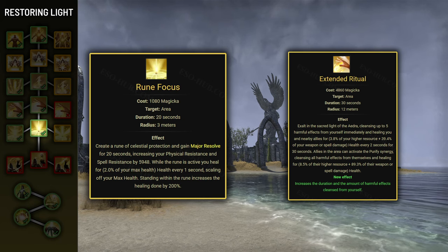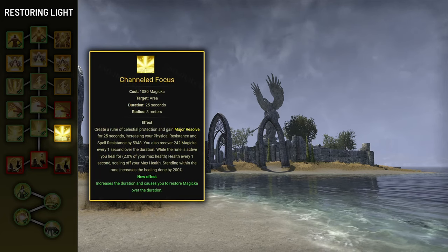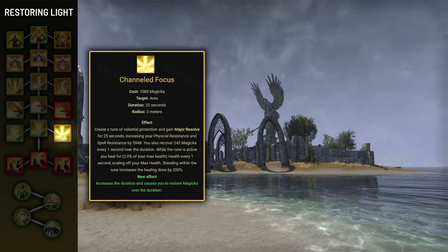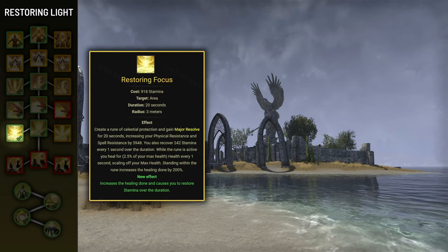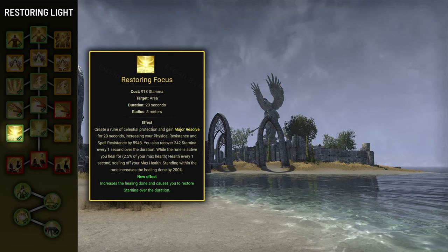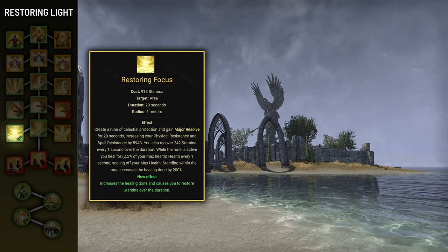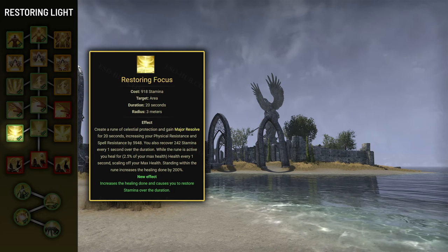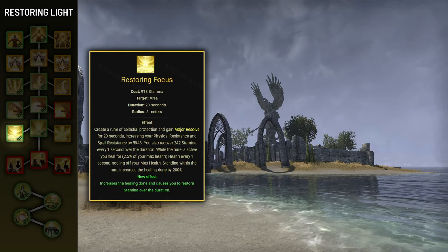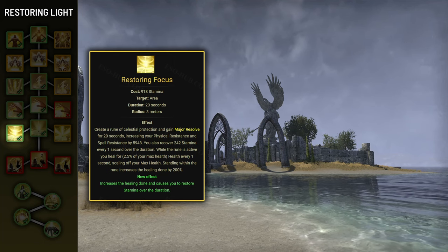The first morph, Channeled Focus, increases the duration to 25 seconds and causes you to restore 242 magicka per second. But you'll want to use the other morph, Restoring Focus. This morph increases the healing to 2.5% max health per second (7.5% inside the Rune), and more importantly restores 242 stamina per second. The reason this is better than recovering magicka is that your regular stamina recovery doesn't work while blocking, so it's important to seek other ways of recovering stamina.